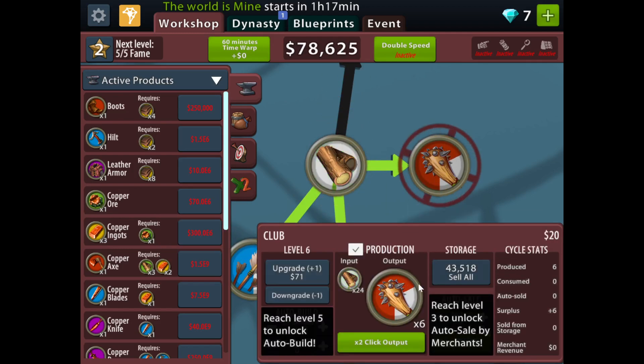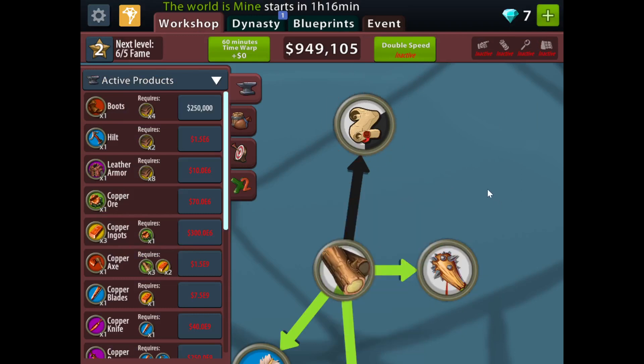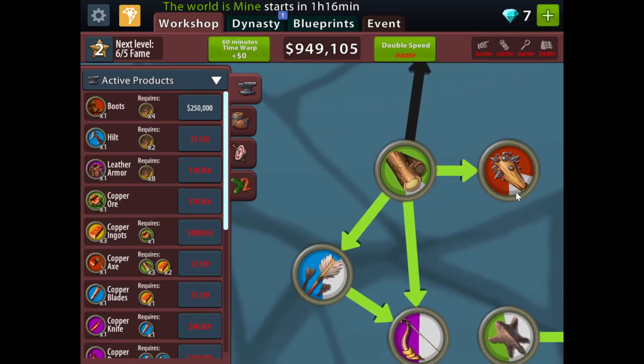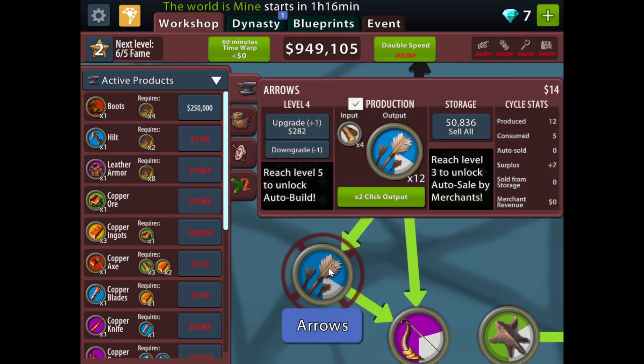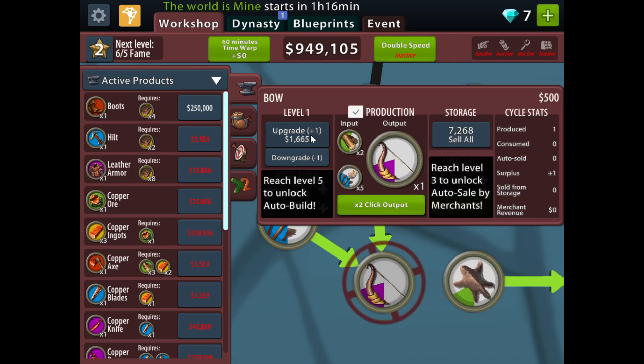These clubs use the wood, which I'm gonna sell. I only have 5,000 out of 200,000. Once you craft the club you unlock the arrows, which also uses wood. Then you get the bow that uses arrows and wood.